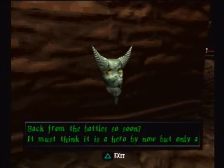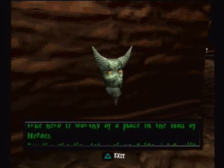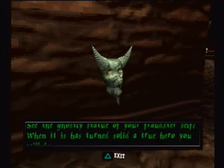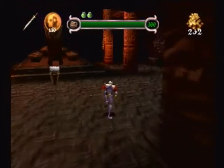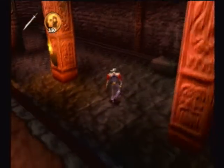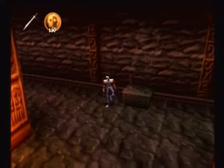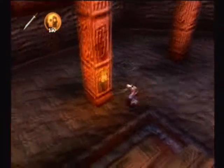We get to go to the Hall of Heroes again. "Back from the battle so soon? It must think it is a hero by now. But only a true hero is worthy of a place in the Hall of Heroes. See the ghostly statue of your fraudster self — when it has turned solid, a true hero you will be." So like he said — this is one of the things I held off on showing initially because now it's more relevant. You can see here's our statue and it's very ghostly; we can't even stand in its place or get anything from ourselves. Once you get all chalices — I believe there are 20 stages, 20 chalices — that will be complete.